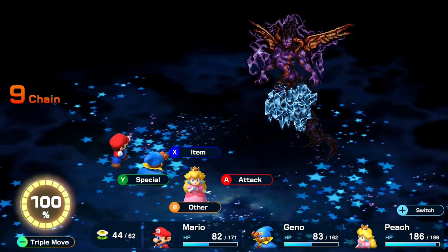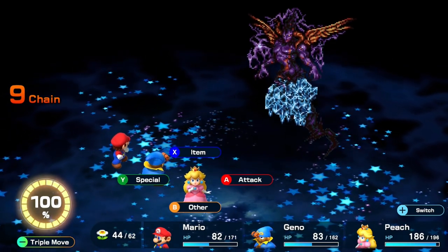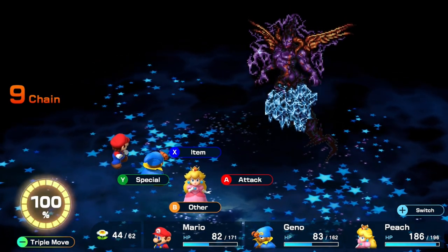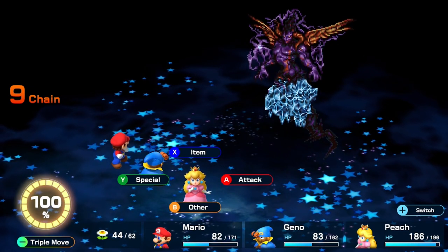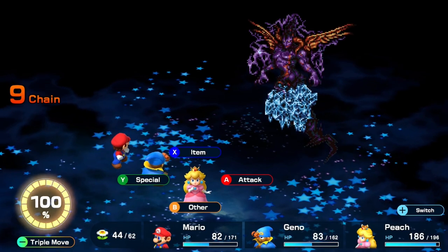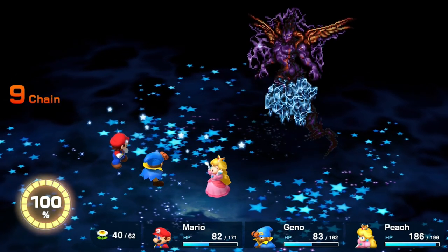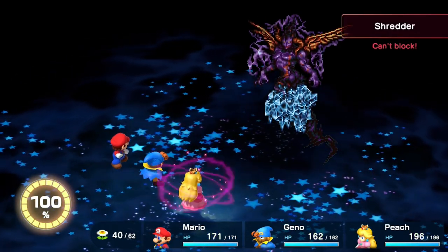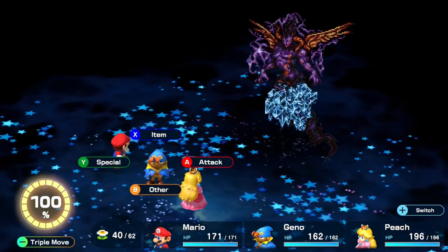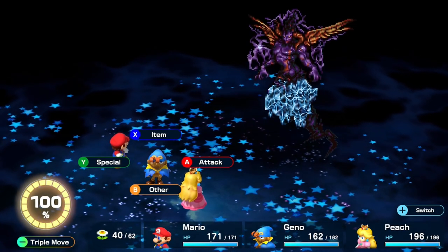I could bring Bowser out real quick and do the clown car thing, but Bowser's not alive. Let's play smart and use the invincibility - but heal first. Don't use it on Peach's turn. I think Shredder negates your buffs or something. I'll hit with him and then use it with Mario.